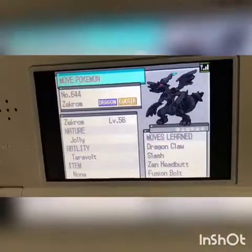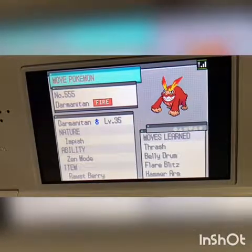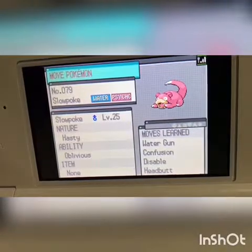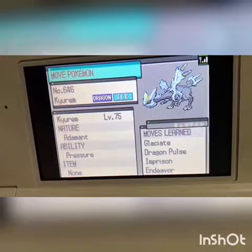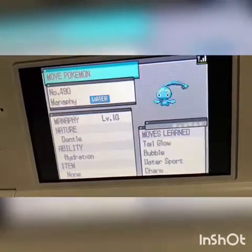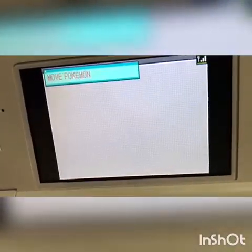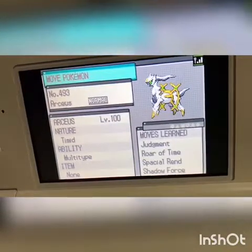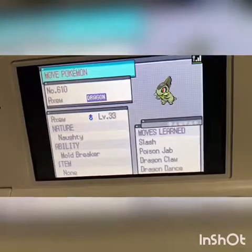And here's the awesome one — Zekrom! A Darumaka, a Darmanitan, there's a Conkeldurr, and that would be a Keldeo which is awesome too. A Thundurus, Horsea, Manaphy, Druddigon, and Golett, and then there's Arceus — which is how I pronounce it, please don't get mad at me in the comments — and a Virizion.